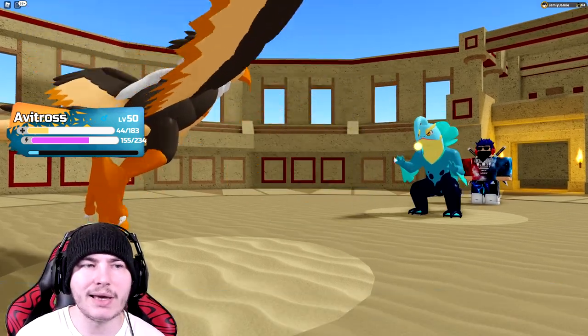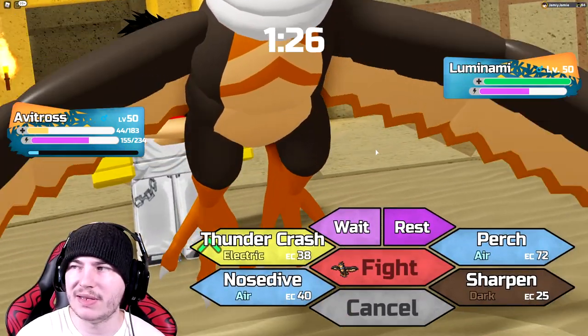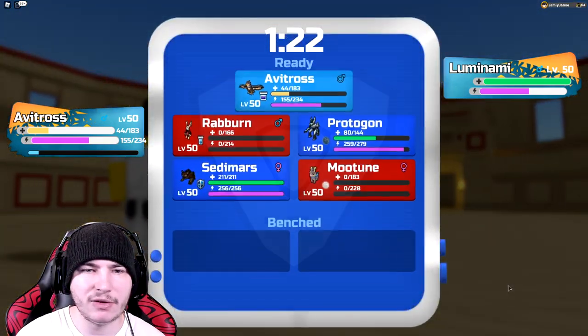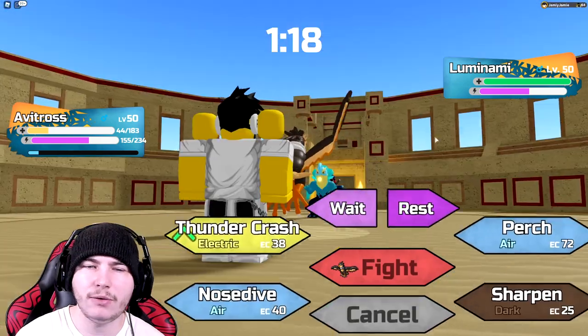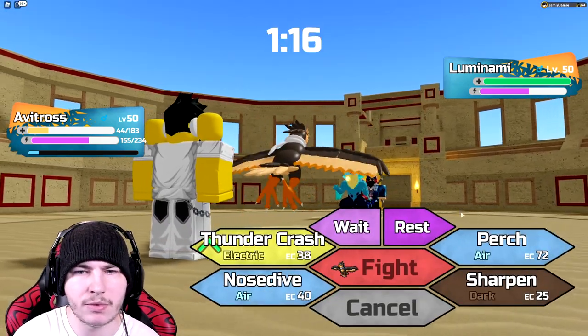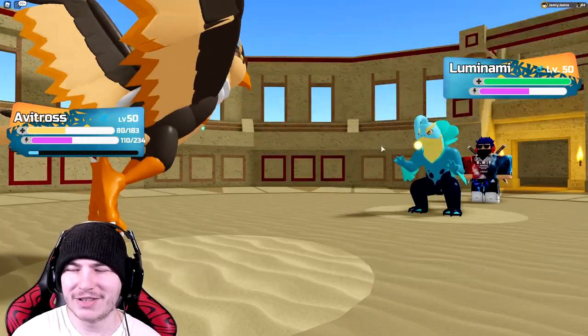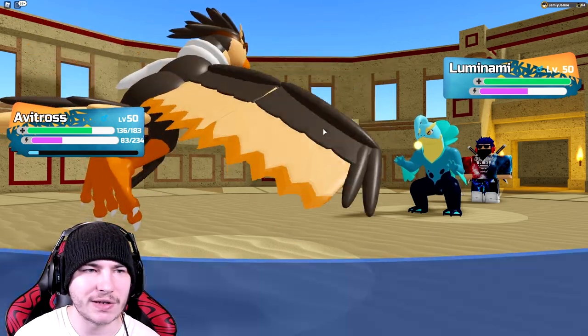Luminami is going back out. I thought bringing out Mutagon would have been better. They lose all of their damaging Lumions. With Sedemars and Luminami I think they beat me, although I did burn it. I don't know why they didn't go for Wonder Herb, not going to lie. I can go for two more Perches. Yes — Avitross is coming in clutch! Hydro Slash, that's fine. Going for another Perch since I just have enough energy.